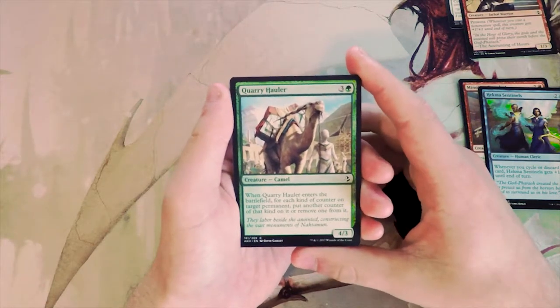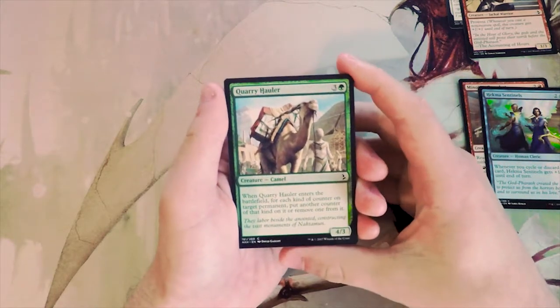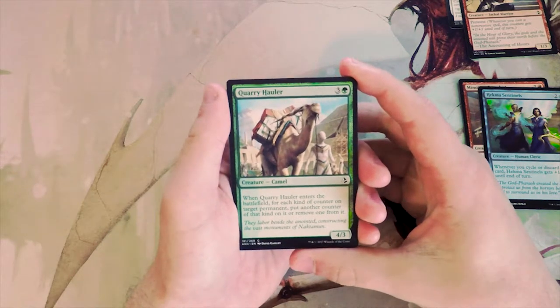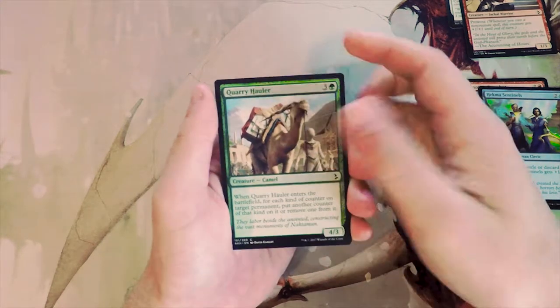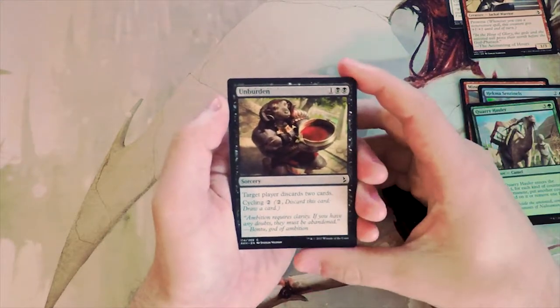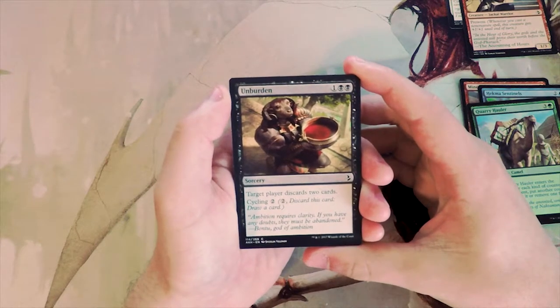Quarry Hauler is a 4/3 for four — when it enters the battlefield, for each kind of counter on target permanent, put another counter of that kind on it or remove one from it. This really deals with the -1/-1 counters in the green-black style deck. Honestly not a bad card, but I wouldn't consider any of these first pickable so far.